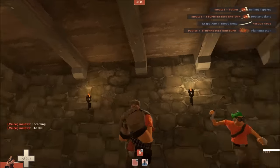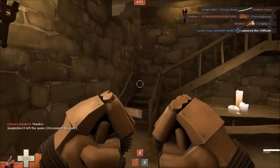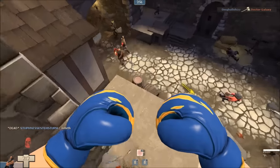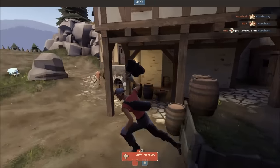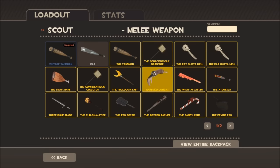As a Heavy, don't use the Fist of Steel — it's horrible, as 99% of the damage you take is from melee weapons. Also don't use the Gloves of Running Urgency; it's much better to just use the Buffalo Steak Sandwich as a secondary weapon. As a Scout, the Sun on a Stick, the Fan o' War, and the Atomizer are sub-par weapon choices. When it comes to weapon selection, try to use your better judgement.